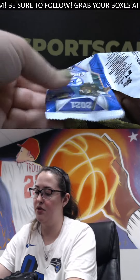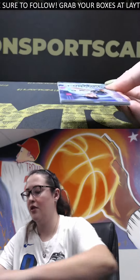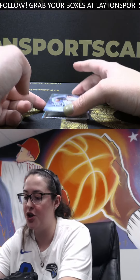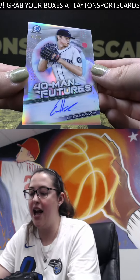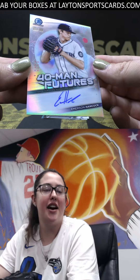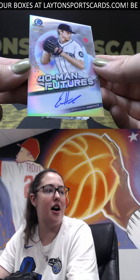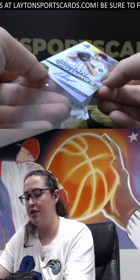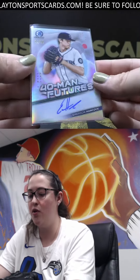Box number two. We've got an insert auto up first — 40 Man Future refractor out of 99, Emerson Hancock. Nice, these are harder pulls, these insert autos. Nice one there Jeffrey, numbered 91 out of 99.